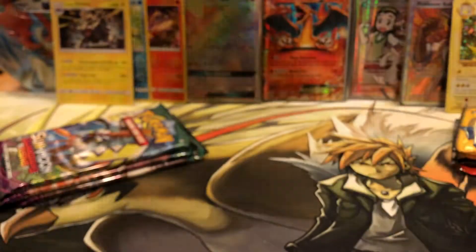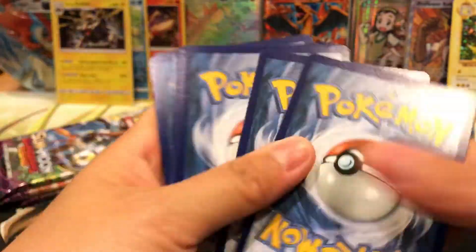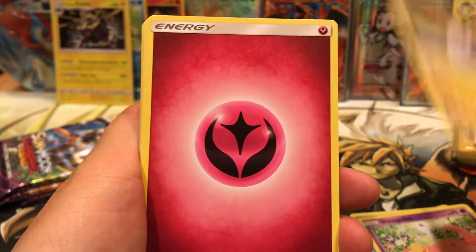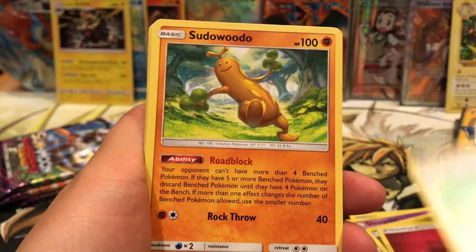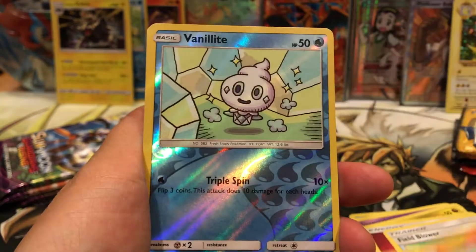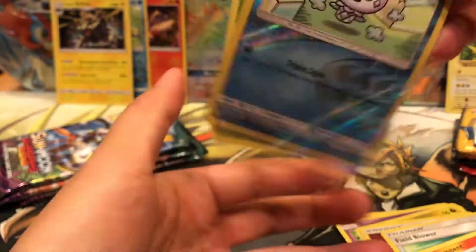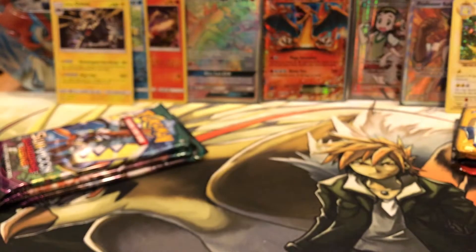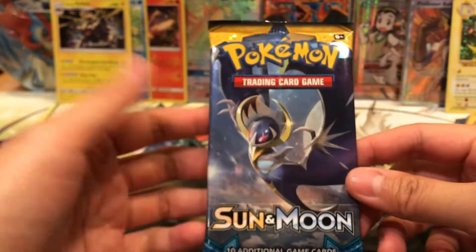For the Guardians Rising Elite Trainer Box, we've pretty much pulled all the good cards that we would be getting. The best part about the Mystery Elite Trainer Box is that you still don't know. Here you have an Elite and a Rare is a Lilligant - the most common regular rare I'm pulling from this set.